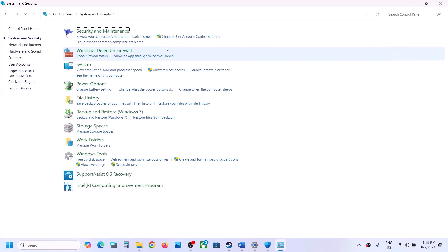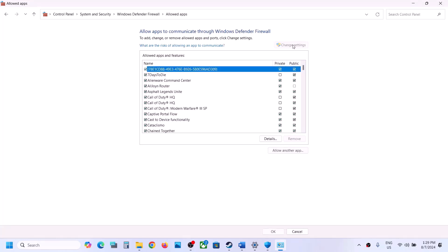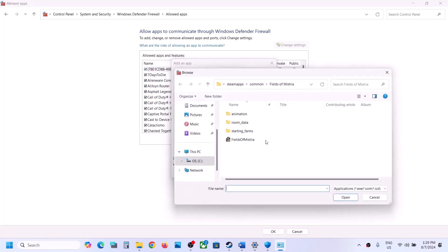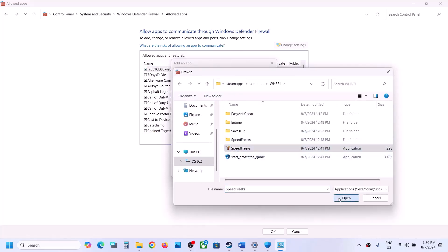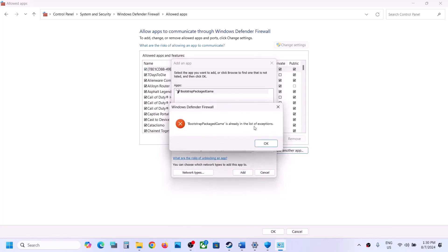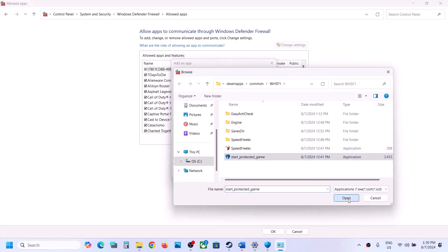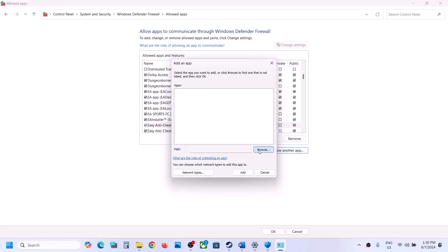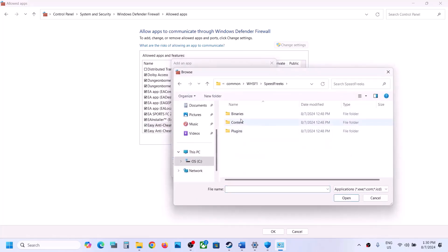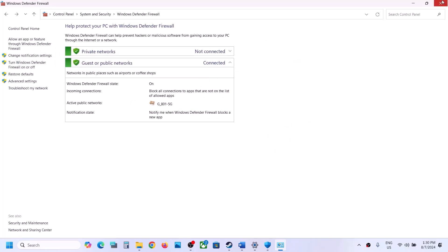Type Control Panel in the Windows search box and go to Control Panel. Click on System and Security, then Windows Defender Firewall, then Allow an App or Feature Through Windows Defender Firewall. Click Change Settings, then Allow Another App, click Browse and go to the game installation folder. Select all exe files, click Open, then click Add. Repeat this process to also add the SpeedFreaks\Binaries\Win64 exe file. Once all are added, click OK and launch the game.